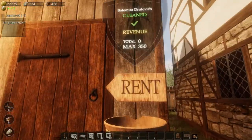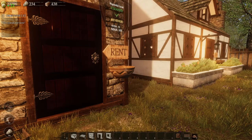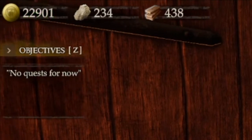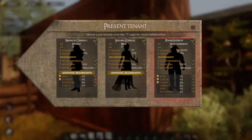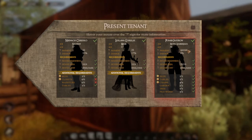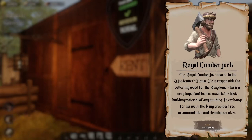They do give me a little bit of rent, not a huge amount. As you can see at the top there, I did grind out a little bit in terms of collecting rent and stone. I also made a house for our lumberjack, but I haven't yet rented it to him — so he's not going to give us any rent, but I think we'll go ahead and rent that out. The Royal Lumberjack works in the woodcutter's house and is responsible for collecting wood for the kingdom. In exchange for his work, the Queen provides free accommodation and cleaning services.